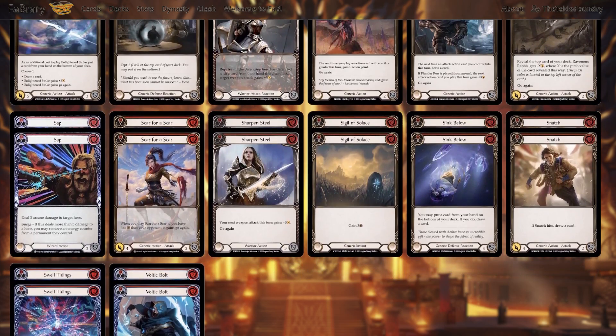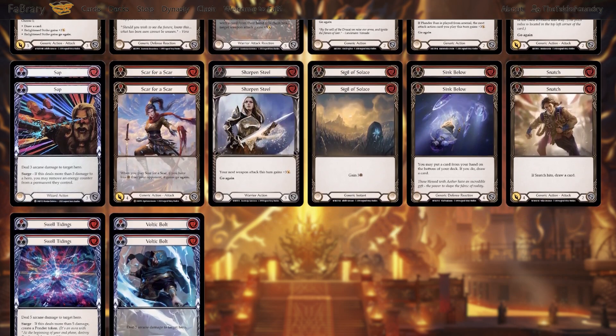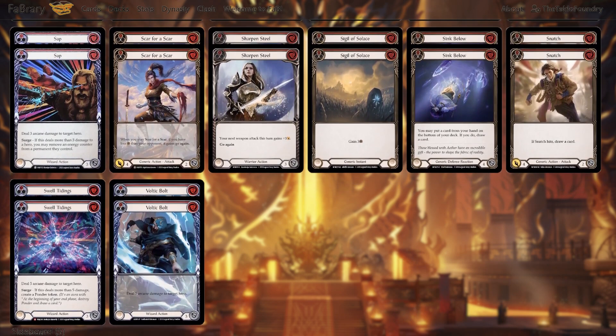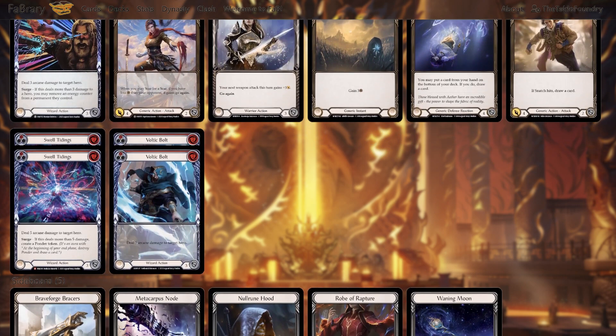The sideboard plan still needs a little work — I'm mostly throwing Arcane Barrier in there, Braveforge Bracers if you need more life total, and Waning Moon depending on the matchup. If you think you'll have access to that larger final turn, I also like Waning Moon on turn one sometimes since people don't always bring complete Arcane Barrier packages and you can push damage with it. Thank you for watching — I have a lot of other videos on the way, so stay tuned.